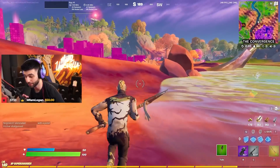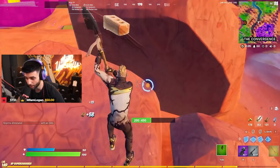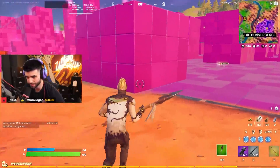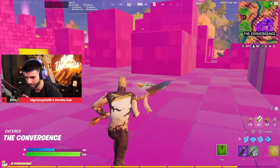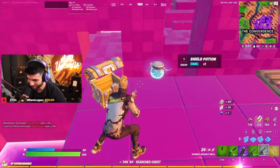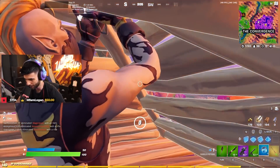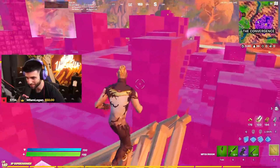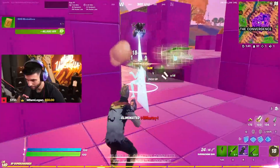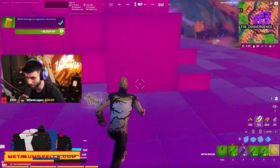We have a lot to go over — new items, new changes to the game — so stick around. This one's gonna be packed with content. Watch the entire thing so you know everything that changed in the update. Be sure to like and subscribe for more Fortnite content. Let's explore Cube Town a little bit. You literally cannot farm in here, but there's a lot of chests — the chest density is pretty high. Brooms are back and so are propifiers.